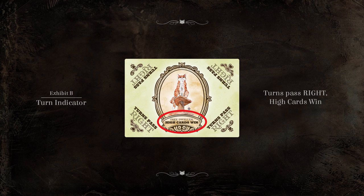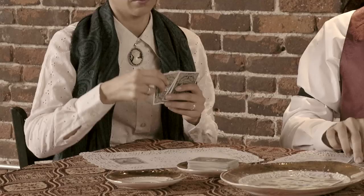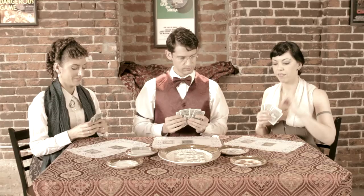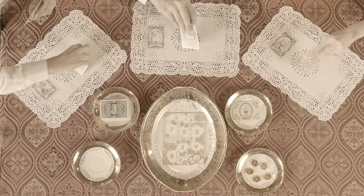Before placing your bid, examine the bottom of the turn indicator. This will tell you if high or low cards win the opening bid. Each player will place a card face down in front of them as their bid. When all players have completed this task, reveal the cards and compare their rank.